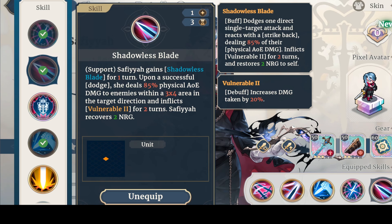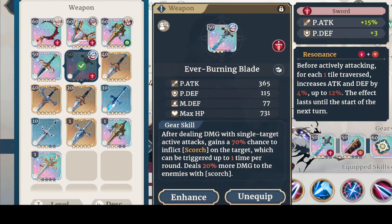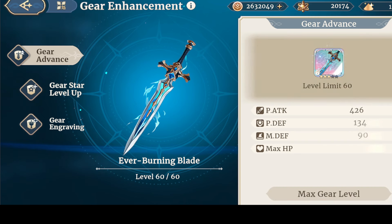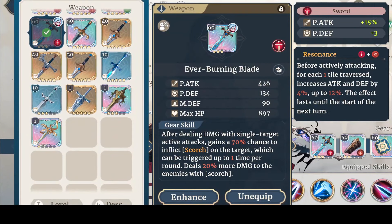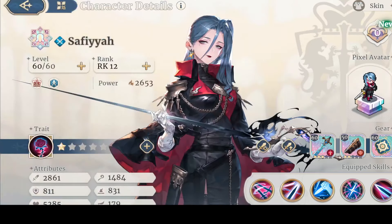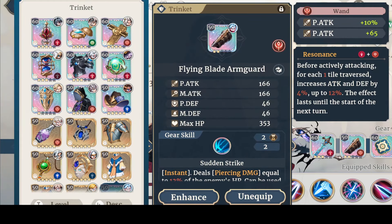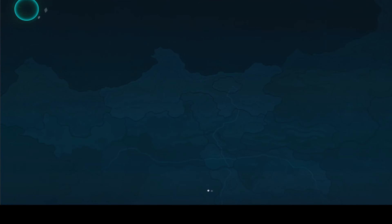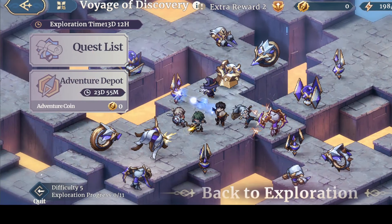It also puts up Vulnerable, which makes her pretty strong. I'm running with the Ever Burning Blade and we've got Resonance as our little bonus — you want your weapons hitting hard. I was saving that for another character but whatever. We've also got Arm Guard for additional piercing damage and then Wheel of Fortune. So that's the build — let's go ahead and start this.